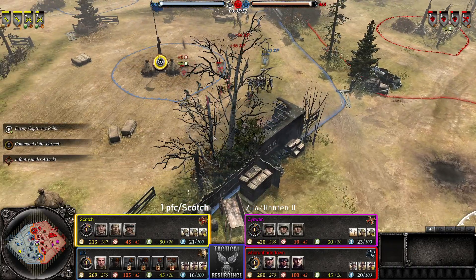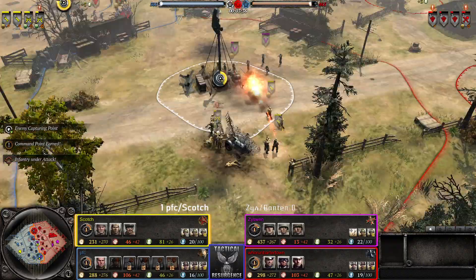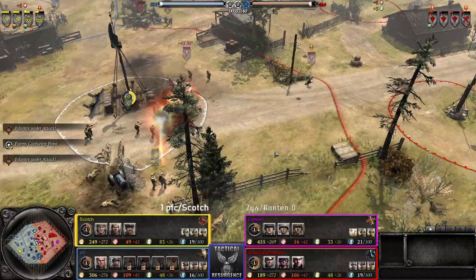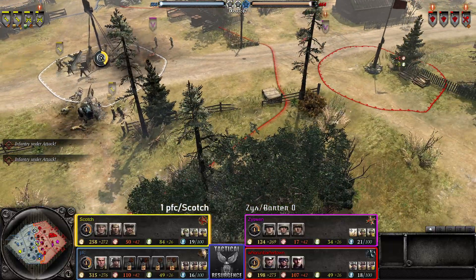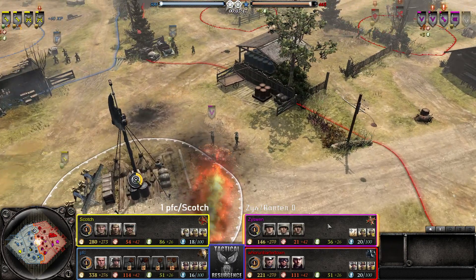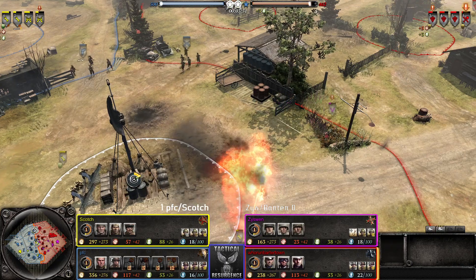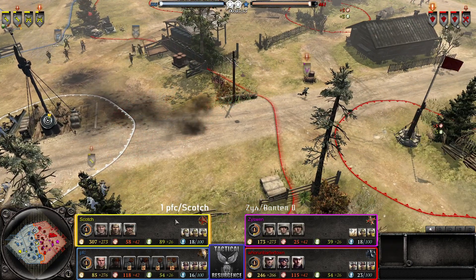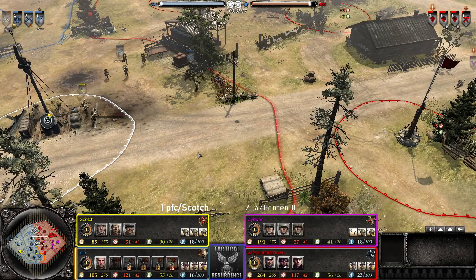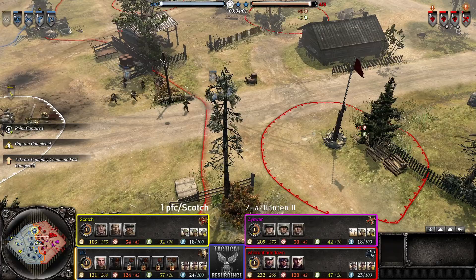Conscript life expectancy seems pretty bad — another rifleman down as well. Terrible news for our Ally players, two squads down. They do not get one retaliation as far as I've seen. They did force them off the field, but falling behind in infantry as Allies is pretty harsh.